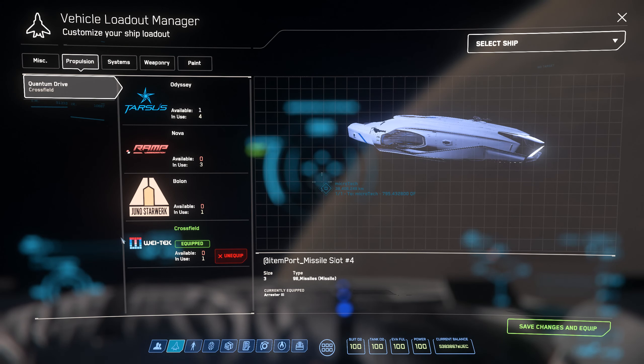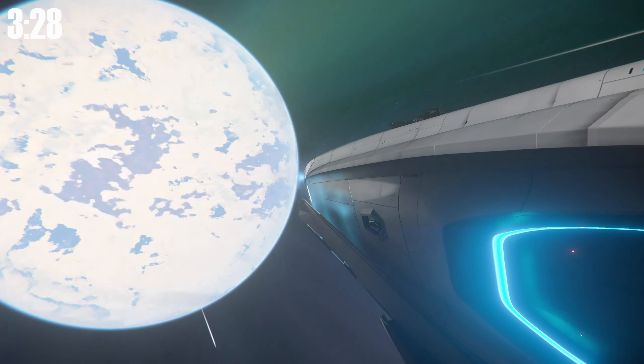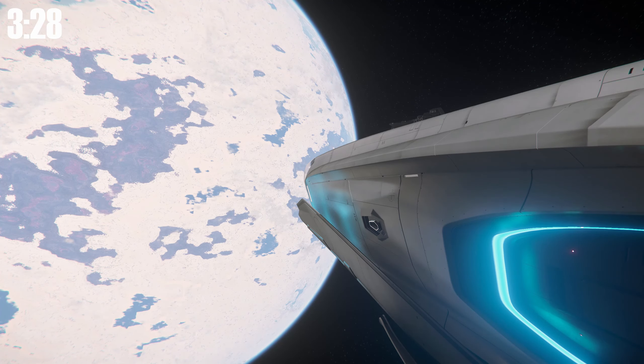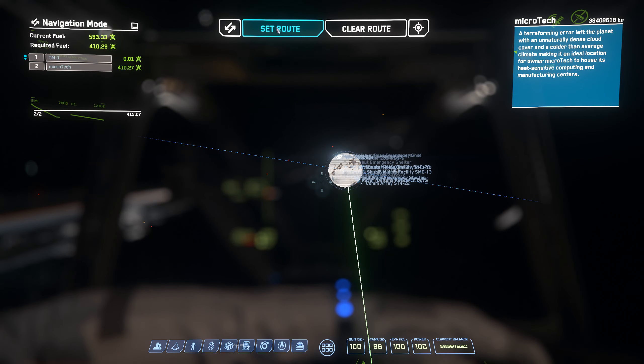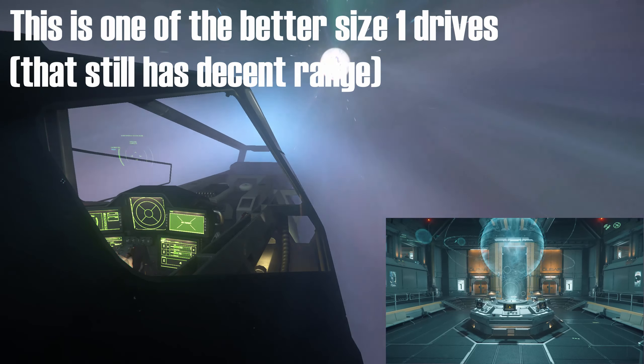Now there's always exceptions to this, because the limitation with fighters and other small ships is just their tank size. There's plenty of fast size 1 quantum drives, but the ships normally just don't have enough fuel to make any sort of long range jump, and stopping in the middle of a jump for fuel is a massive time sink. However, most ships with size 2 quantum drives have plenty of fuel to equip fast drives and make multiple jumps across the system.